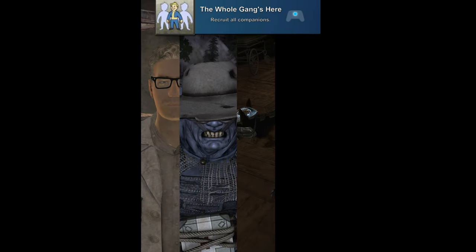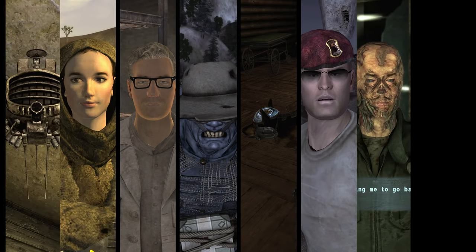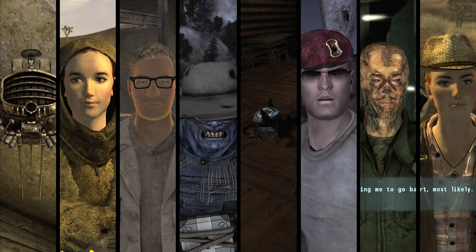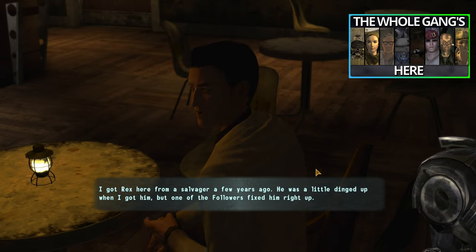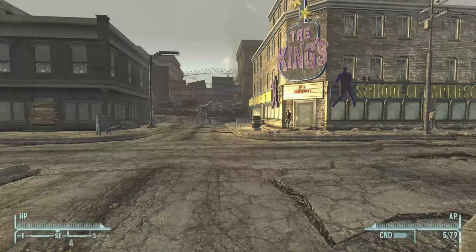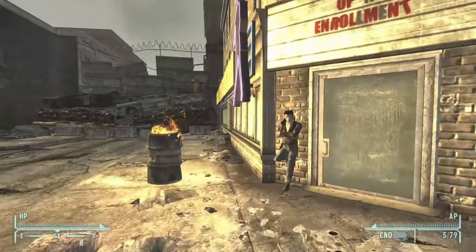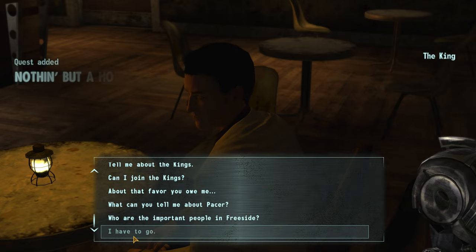Then speaking of recruiting followers, we also have 'The Whole Gang's Here' for recruiting all of the companions in the game in a single playthrough. There are 8 followers throughout the game and they all have their own special ways you have to recruit them or conditions that must be met. I made a separate video going over every one of them, which you can check out from my New Vegas playlist linked in the description. There's also apparently a bug where you can sometimes get this for hiring 8 companions total spread across different playthroughs instead of having to do it in a single playthrough.